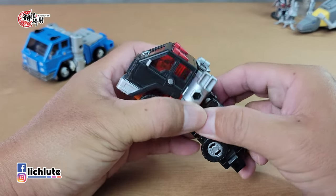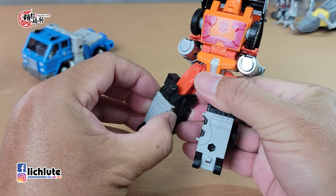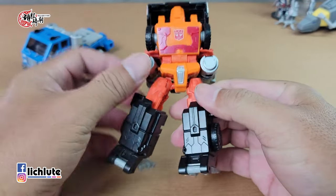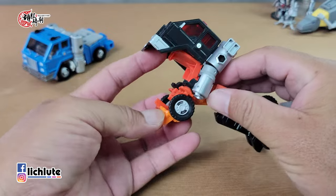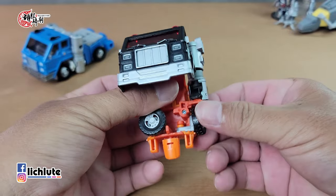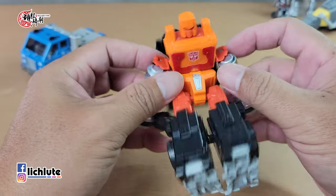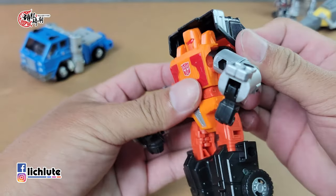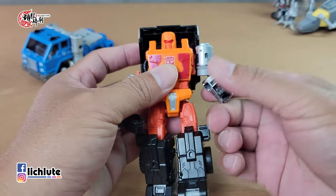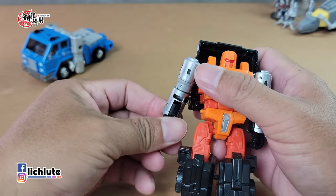Let me show you the transformation steps. First, the back of the head folds to the side. The back section rotates 180 degrees, and the front part folds forward. The shoulder section separates. For Lord Ranger, the handle piece rotates 180 degrees as well. So it turns over here to begin the robot mode.